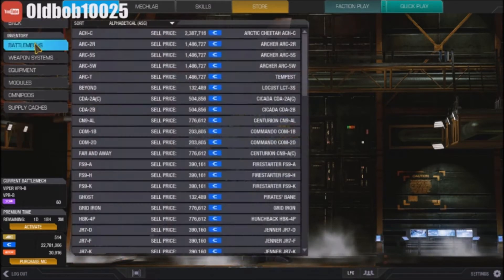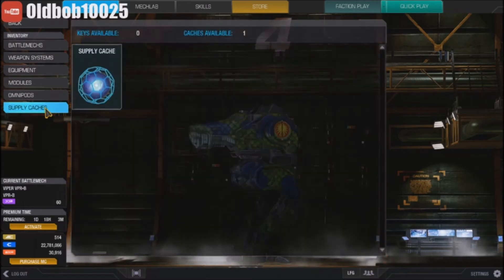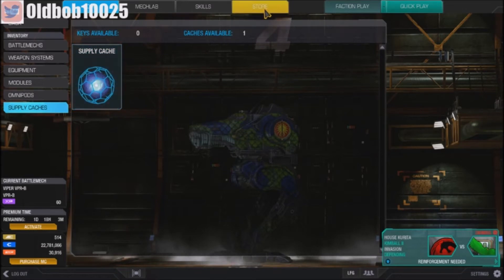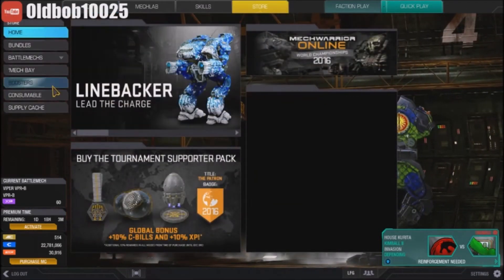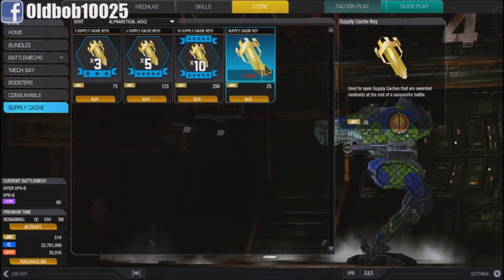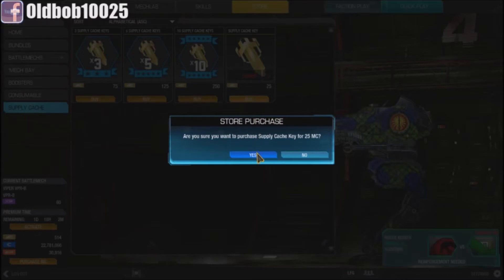What you have to do is: first, it's going to be in your inventory under 'supply cache' — you have one of them there. In order to open these you have to go to the store. Go to supply cache and buy a key for 25 MC (quarter credits). I'm going to go buy one key and purchase it.